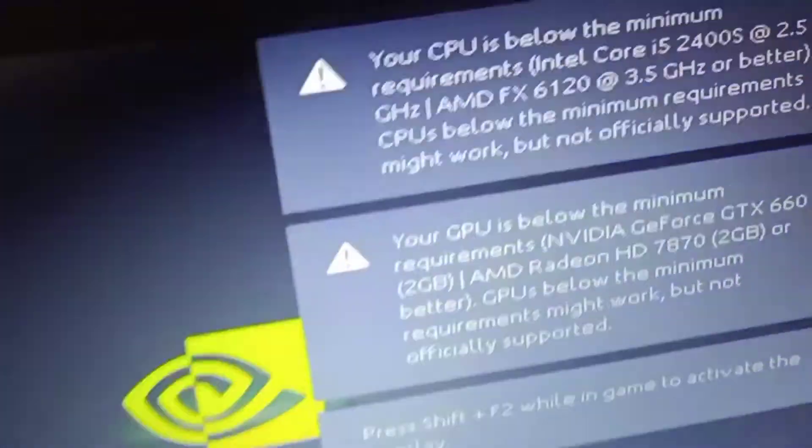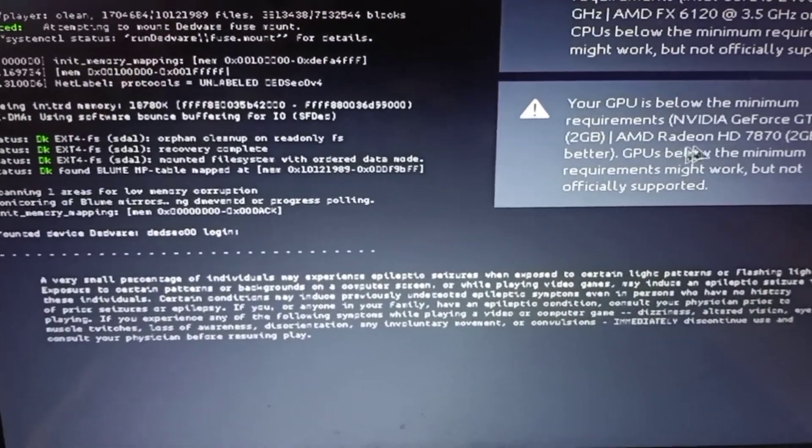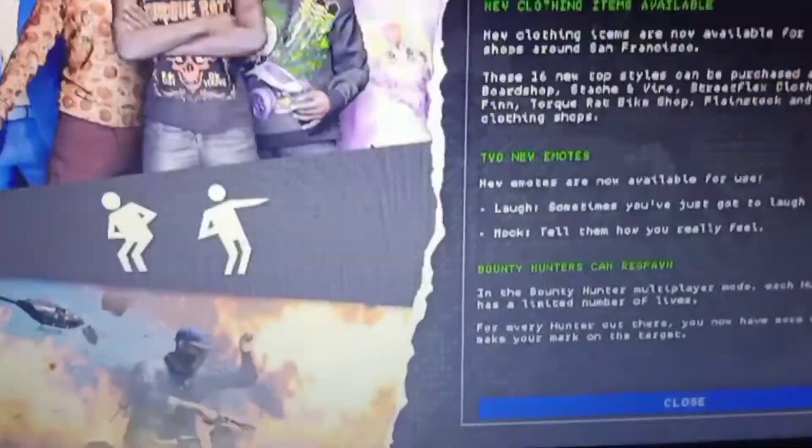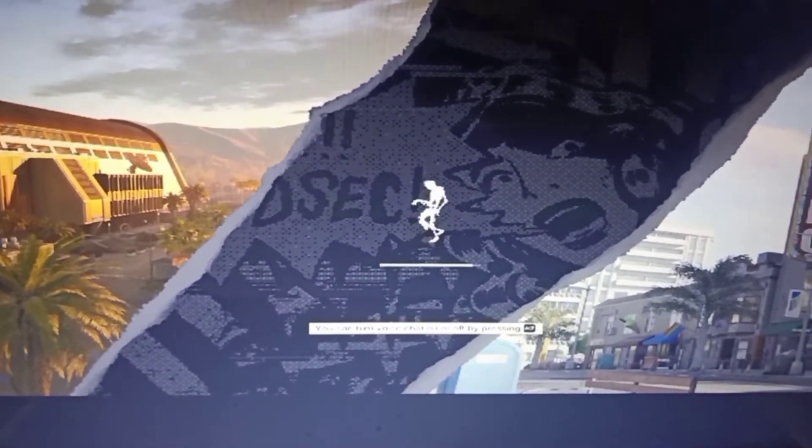You can see the game says my CPU and GPU are not supported, and my RAM is also not supported — but it's opening anyway. Go to Settings, then Video, then change the window mode to Borderless Window and apply. Keep it in Borderless Window only — don't use fullscreen. In Borderless Window you will get a lot more FPS than fullscreen.